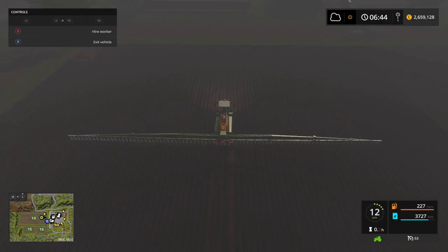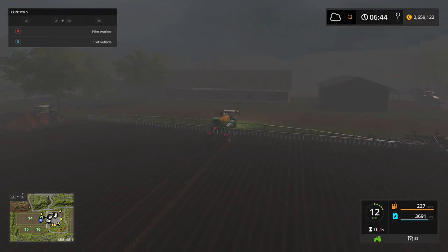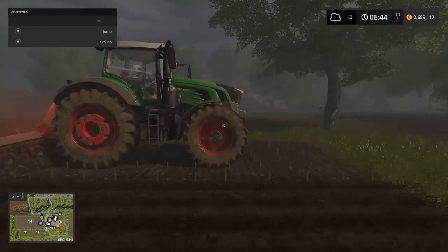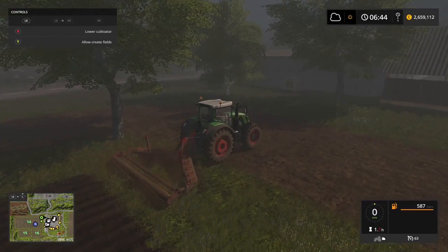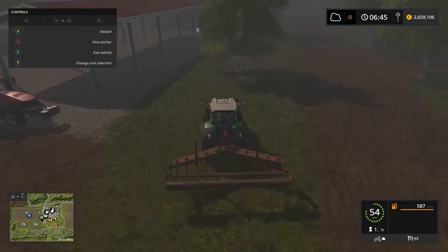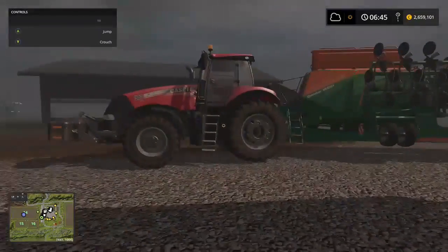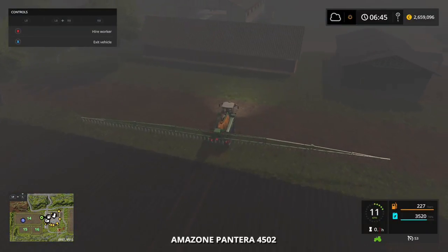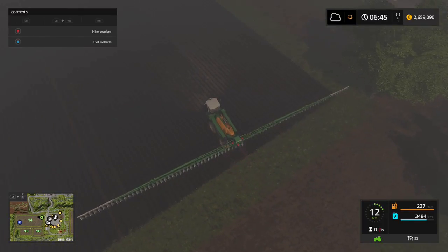We're getting there very slowly. This guy is coming up quick with the cultivator, so I better just get this guy out of the way. A lot of workers in this game don't seem to like completing the fields for some reason — I don't know why or what their understanding of it is, but they just don't want to do it. I'll run right back over here and get that last row done, and that'll be the spraying completed once I run up here once more.